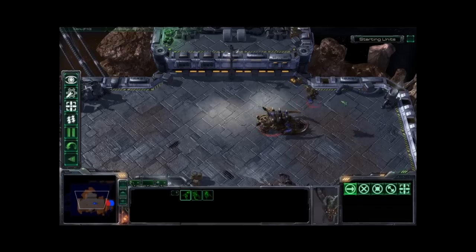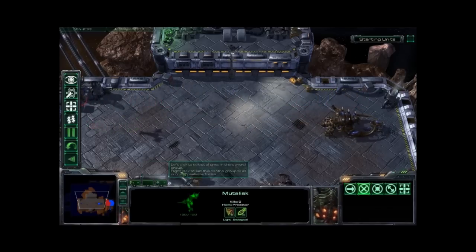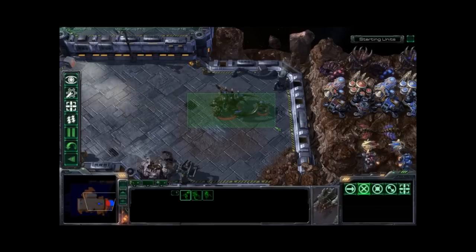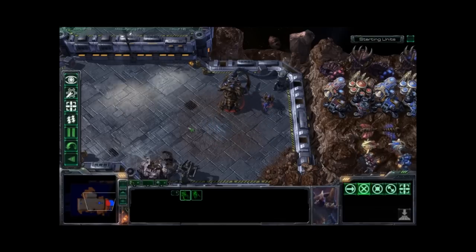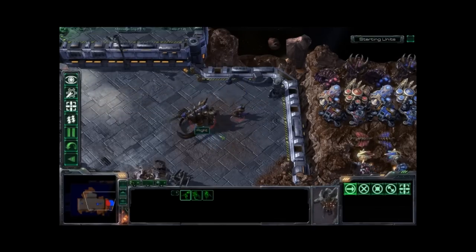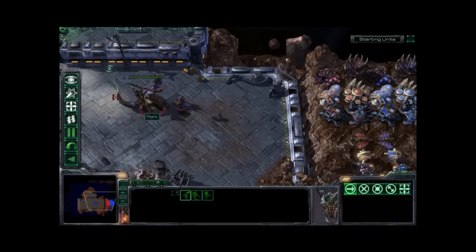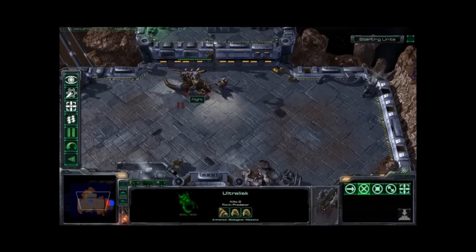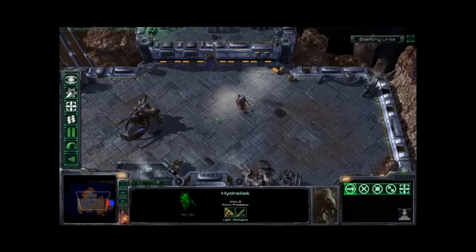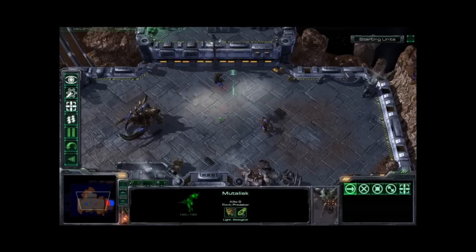Now even if there's a group of units and one is off by itself, if you double press the hotkey number, it's going to go to where the most units in that hotkey group are. So as you can see, the mutalisk got left out. But when I give them a move action, they all still move towards that location. Keep that in mind — practice your shift and control usage, because they do two completely different things. You don't want to accidentally press control when you mean to add a unit, and end up with only one unit in that hotkey group.